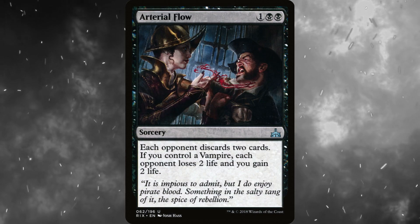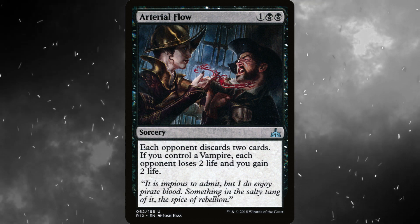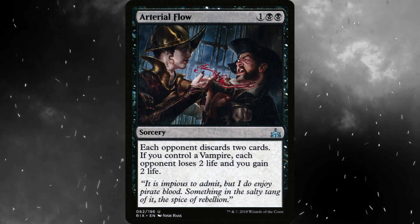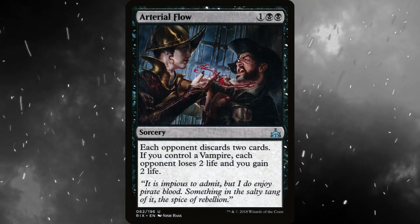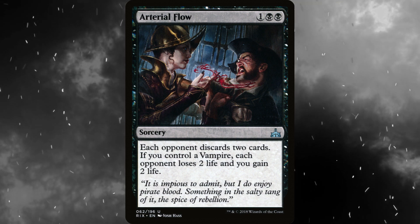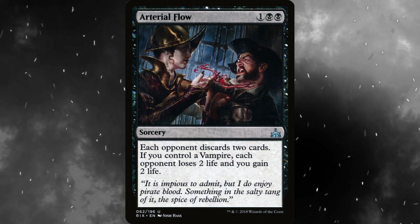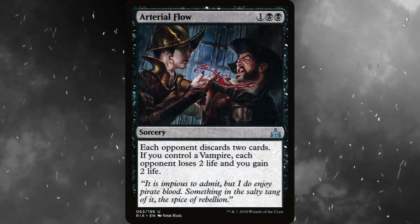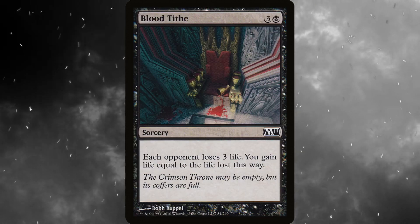And Arterial Flow — for 1 black black, each opponent discards 2 cards. If you control a vampire, each opponent loses 2 life and you gain 2 life. I really like this one. This is a lot of card advantage and draining them is really nice too. It also synergizes really well with the minus 7 ability. If we can get your opponent's life down to 13, you can just one-shot them with his minus 7.